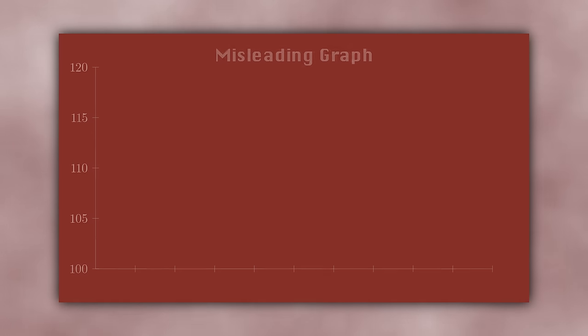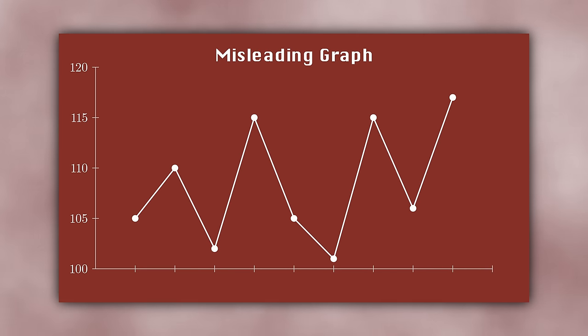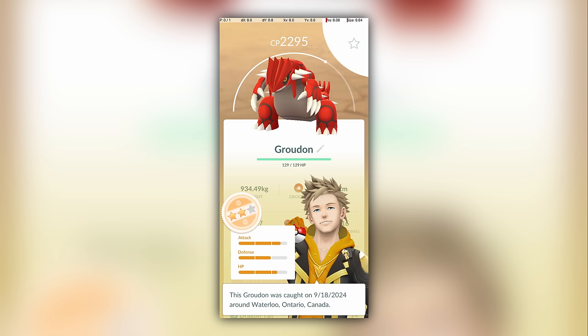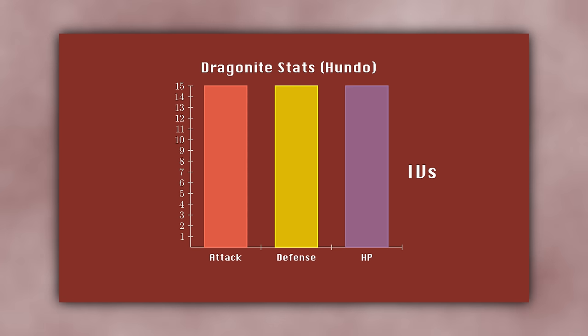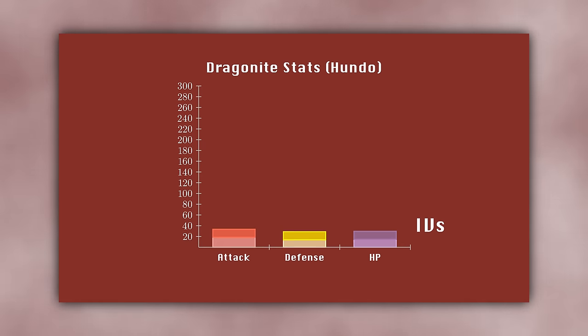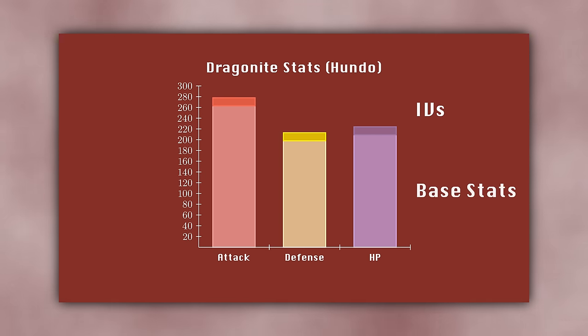One of the most famous ways of lying with statistics is cutting off the bottom range of an axis. In this example, the truncated y-axis appears to show that the graph varies wildly over time. But if we rescale to show the entire range of the y-axis all the way from zero, we see that the variation in the data is not so extreme. Pokemon Go's presentation of Pokemon stats does something similar. By only showing you IVs and not Pokemon base stats, the appraisal screen exaggerates the effect of IVs and makes you believe that if a Pokemon doesn't have high IVs, then it is trash and worthless. But if we rescale this graph to include base stats, we see that IVs make up only a tiny portion of a Pokemon's total stats compared to the Pokemon species' base stats.